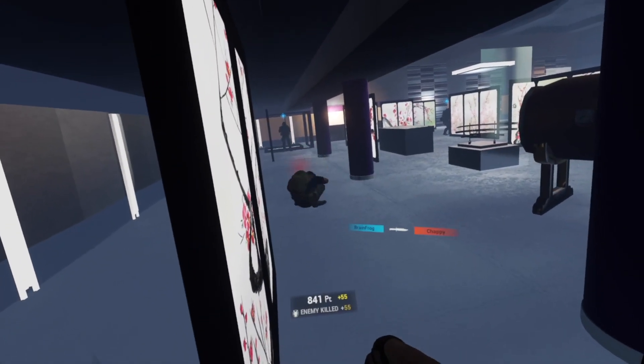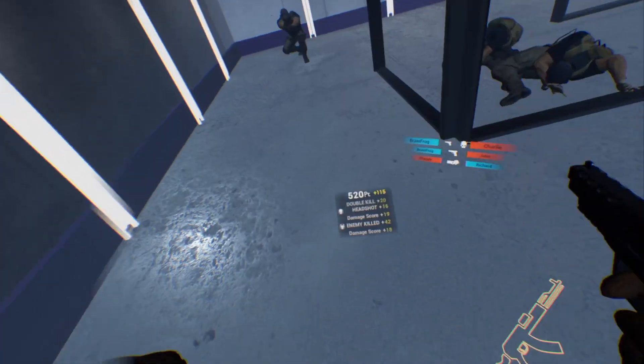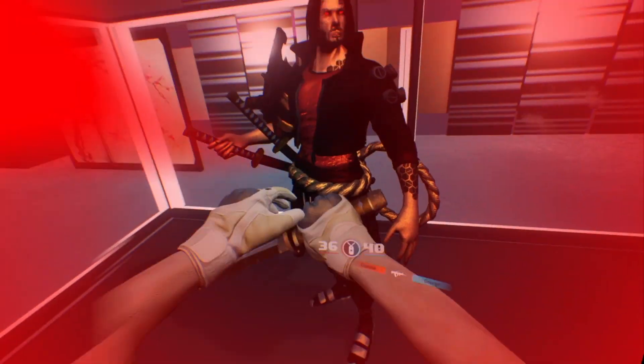Seeing enemies through the glass kind of distorts them a little bit, and the lights turning on and off can be a fun time. They've even got a statue of Keanu Reeves, which I thought was super sick. Overall, it's a pretty simple map — it's small, but it's a cool vibe and a good time.